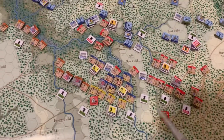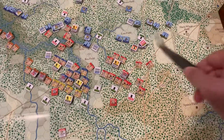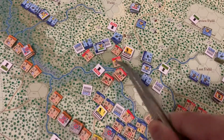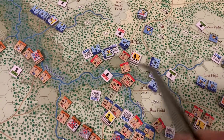All across the board, of course, the Confederates are advancing. The main action was over here, and then with Claiborne up here. Initially, extreme success — the Confederates, Claiborne especially, were rolling eights and nines on their fire tables.